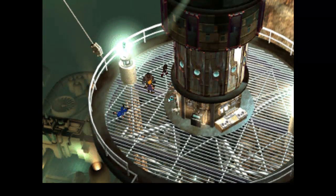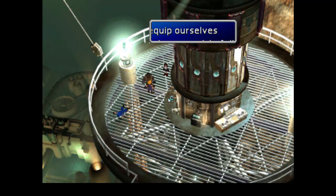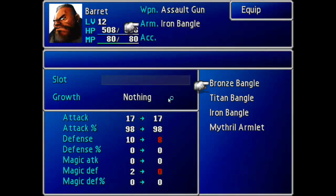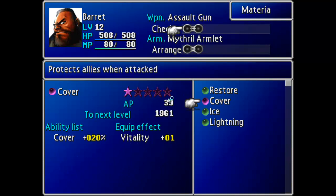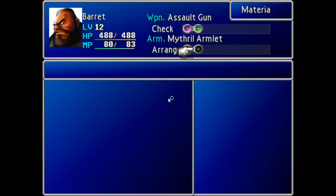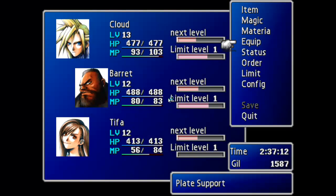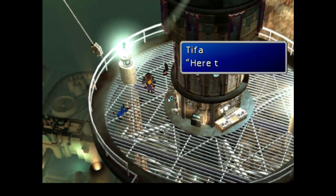Alright, we'd better equip ourselves. Will you stay in the back? I'll give you the Mithril Armlet, and I'll give you Cover, Lightning, and Restore materia. I believe that is it. Yeah, alright. Let's go.